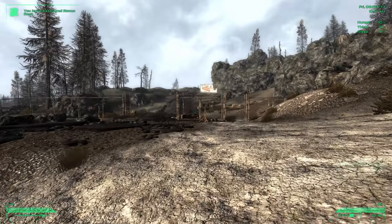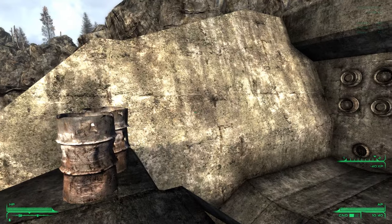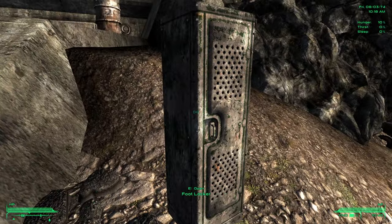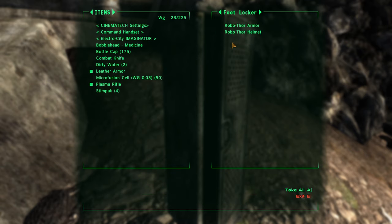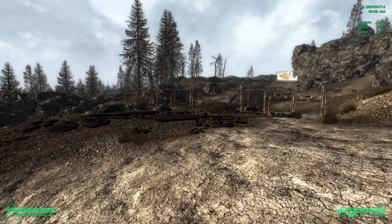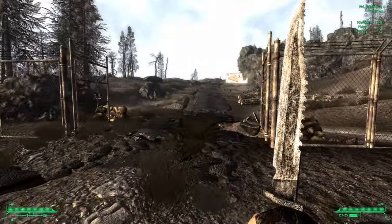This is Raven Rock, the Enclave facility. It's going to be inaccessible right now because we haven't started that quest yet. They do leave a locker out here containing Robother armor and a Robother helmet, which is really cool armor — but it's kind of a heavy-duty start. I think we're going to leave it because I want a more organic, challenging start. Starting with top armor doesn't seem right.